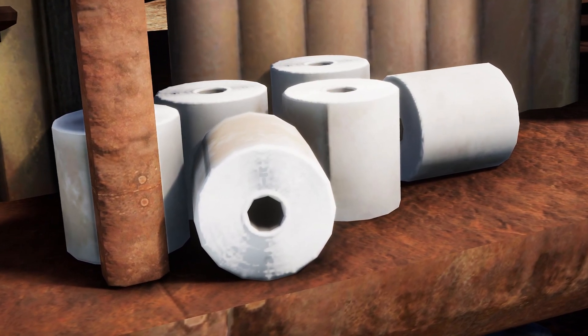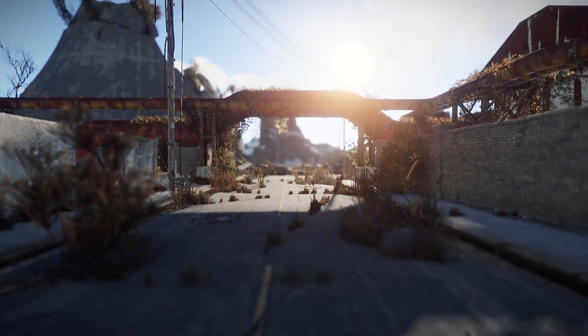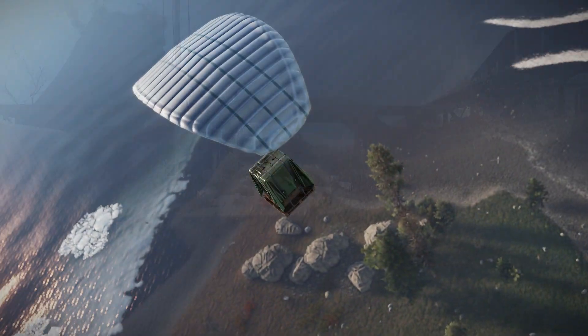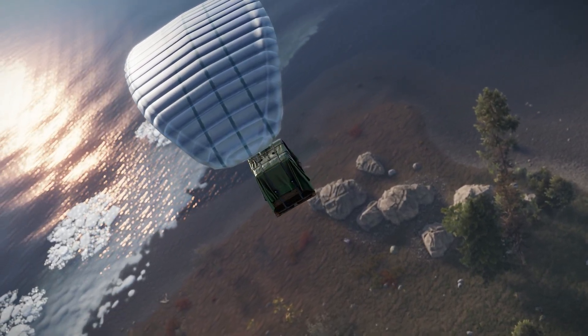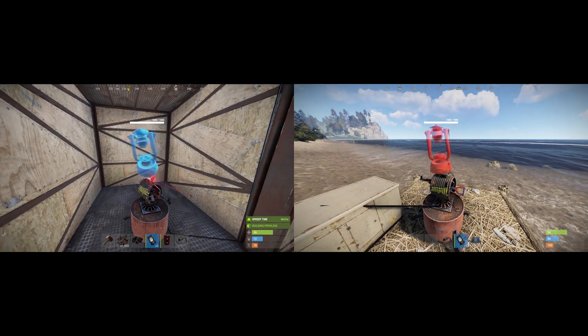Let me know down below please. In development news, this week saw some vital quality of life improvements over on the staging branch. There was a fix to the airdrop event just not happening, and another to stop you being able to place deployables such as lanterns etc on auto turrets, because that was just way too much fun.